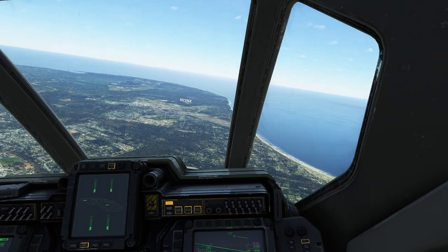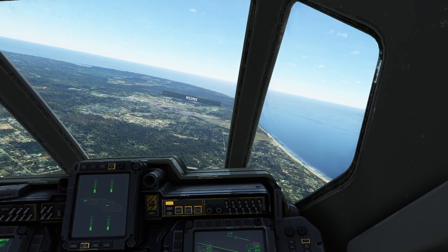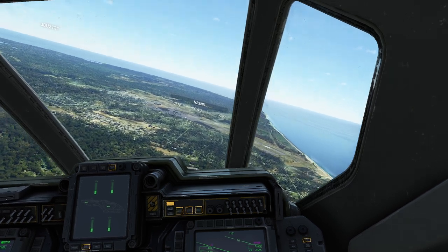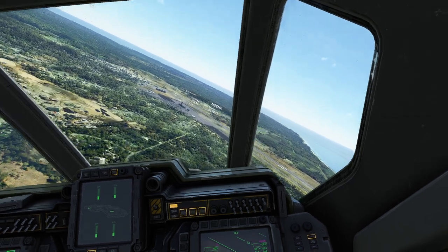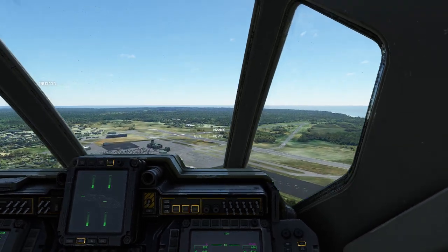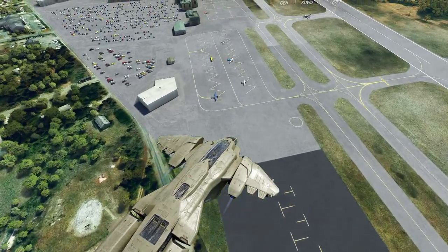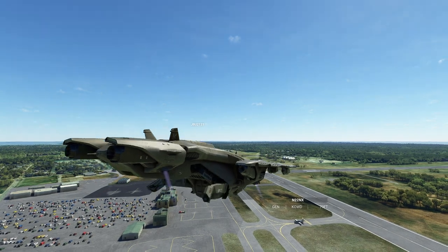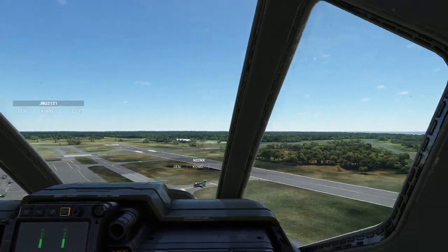All right, so we're just going to line up with the taxiway there. It looks like November 2-2 November X-Ray. A JetBlue is on final — poor guy, I'm about to cut him off in a spaceship. I hate it when that happens. All right, I'm going to press transition and push the throttle right in the center. Pull back on the stick. And we're going to activate the landing gear and we're going to land. Isn't that ridiculous?